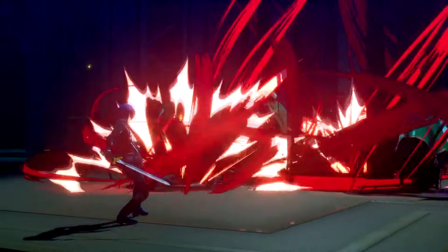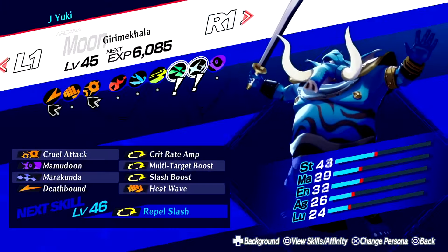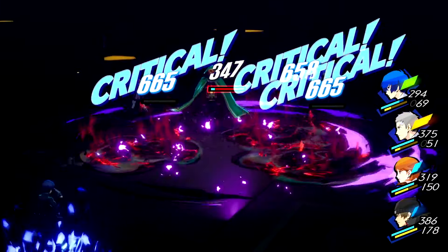On the other hand, the Crit Rate boosting skill cards can be obtained by trading in items at the Antique Shop. Not gonna lie though, even on Merciless difficulty, these personas make the game quite easy.